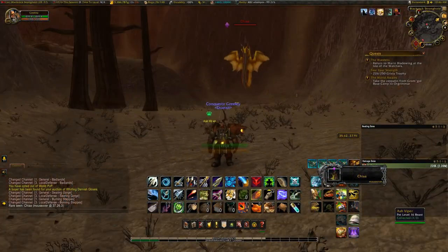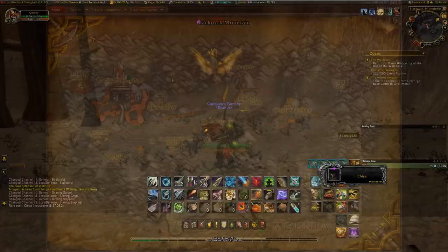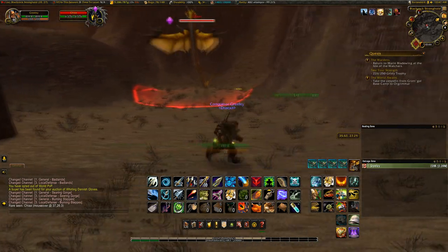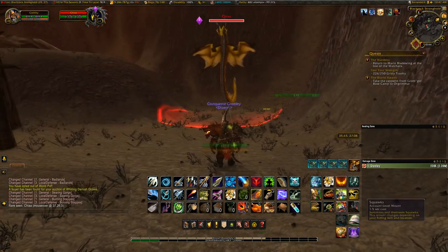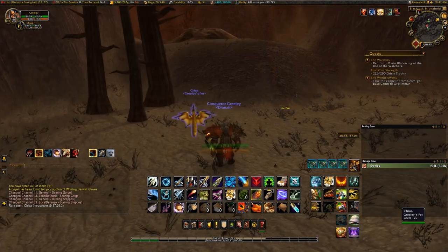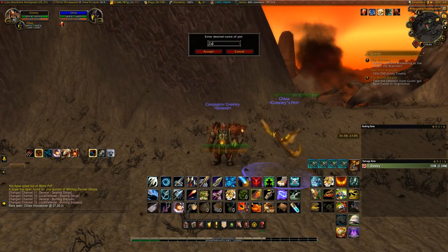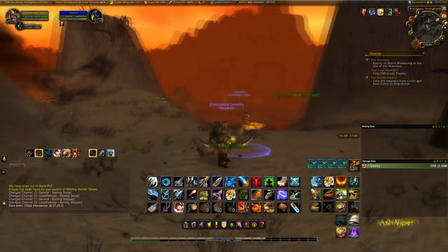Up next on our list is Chia, found here in the Burning Steppes, just north of Black Rock Stronghold. This is a unique skin — a Wind Serpent — and it's just an absolutely huge creature. I was never expecting it to be this big when I first found it. It is a little bit smaller when you tame it, but it does retain its name. It's one of the rares that does that, though we're going to give it a different name — Zapdos.